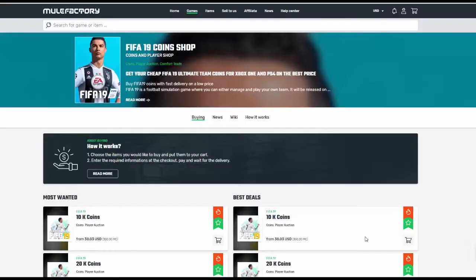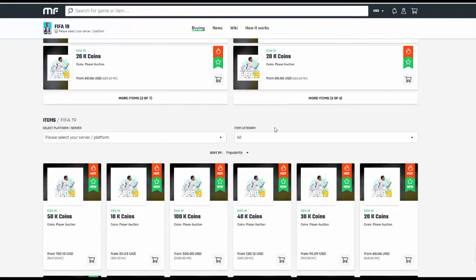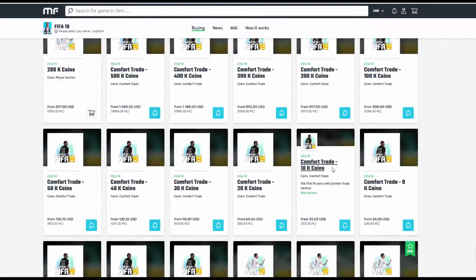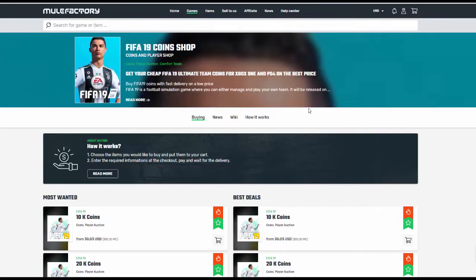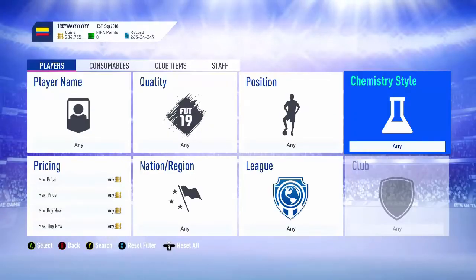Wishing you guys a cheap FIFA 19. Check out mealfactory.com and use code 'ownFIFA' at checkout for 5% off. They sell Xbox One coins and PS4 coins - everything via comfort trade, quite cheap. Fast, quick, easy and reliable. They have plenty of coins in stock, and also cover other games like Diablo 2, Pokemon Go, and League of Legends. You can even sell your coins to them. Check the link in the description.